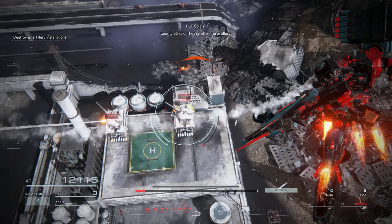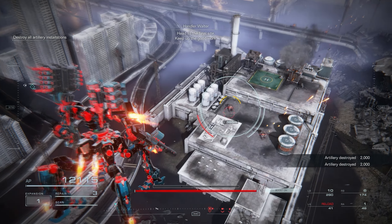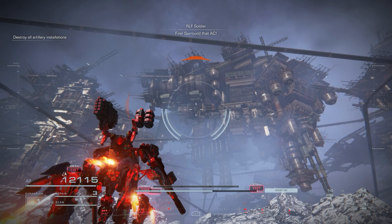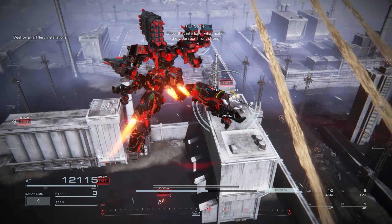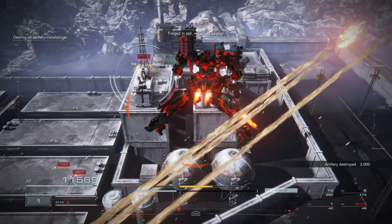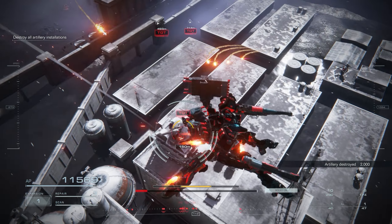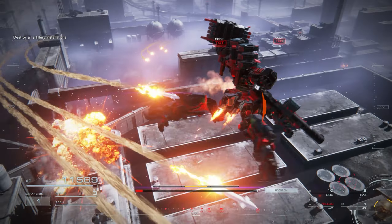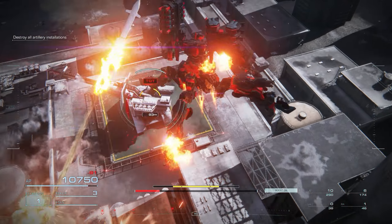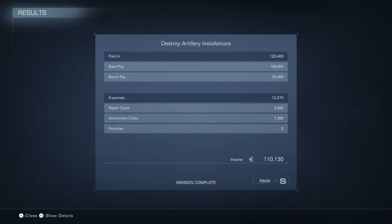It's super easy to get distracted by all of the fodder on the ground, but just make sure you are prioritizing the enemies that specifically have the target marker above them, as those are the ones you need to take out. Nothing else really factors into S-ranking this. Also keep in mind that if you are using the hover strategy, most of the mechs in this mission are not accurate enough to hit you from that height, so you don't need to worry about dodging much. As long as you keep coasting and strafing while hovering, you should be safe. And before you know it, this mission is complete and you have one of the quickest S-Ranks in Chapter 1.